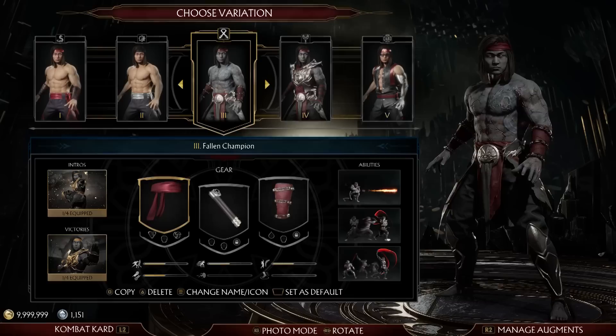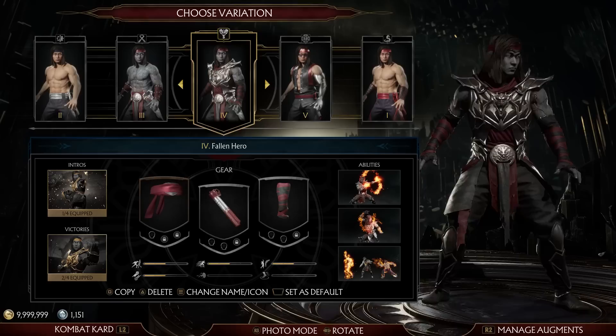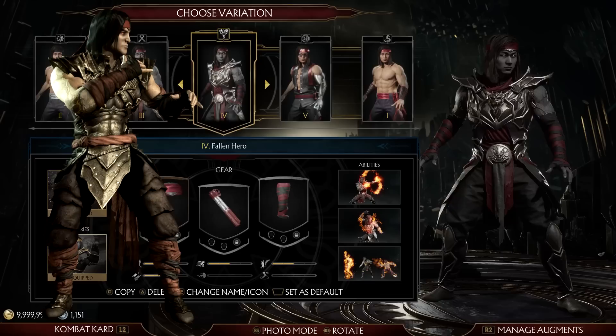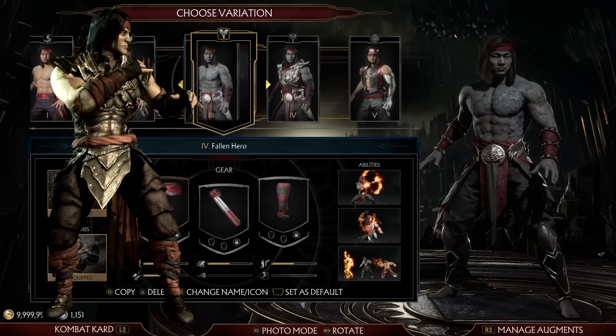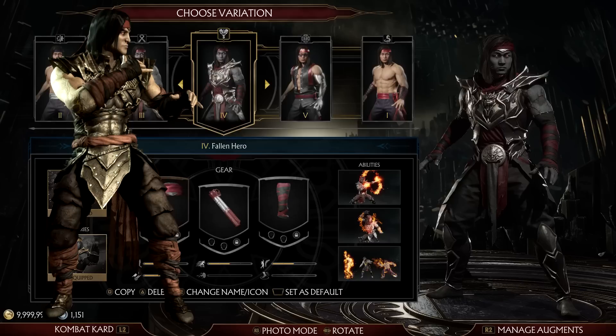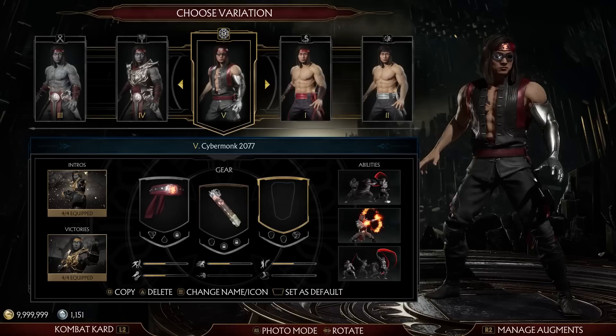Then we have Fallen Hero. On the surface it looks like just the normal revenant, but if you look at what he's wearing on his arms and the difference in his headband, I'm actually attempting a more MKX-styled version. If I could have 15 slots for Liu Kang, I'd have this and the default revenant as separate ones. One of the things I want to do with a lot of these variants — since I've only got five — is try to reflect the character's entire history. Unfortunately MK11's poor design decisions mean you don't have the option for that.